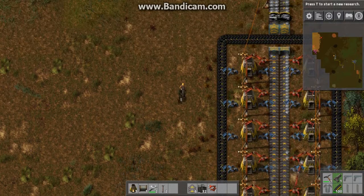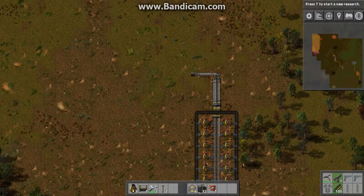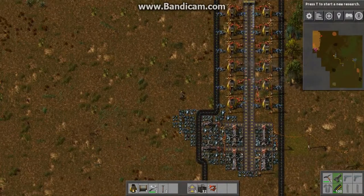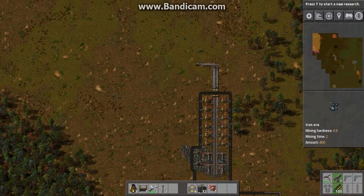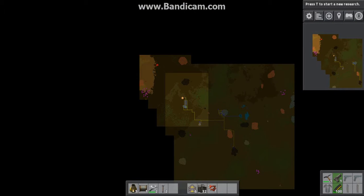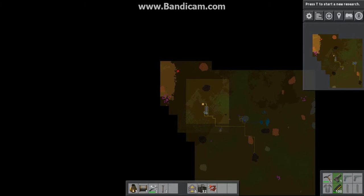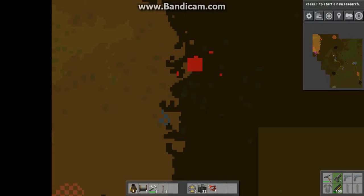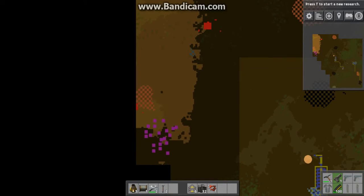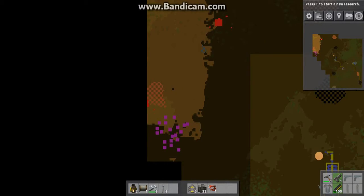Hey guys, Ben here, and today we're back again with more lag. So you may be thinking, where am I? Well, I've made a lot of changes since last time. Last time we went and took on my other enemy base. Now I've discovered two more. This one is a spitter one, so they'll do long range attacks, which is going to be hard to defeat with turrets. And this one I haven't checked out yet, but there's lots of oil here.